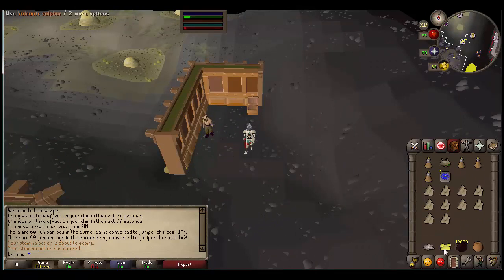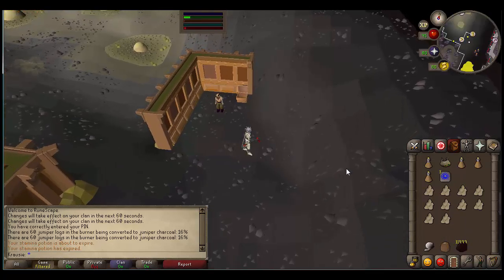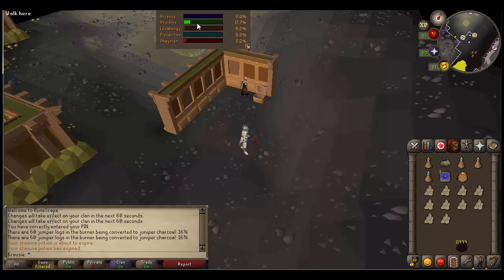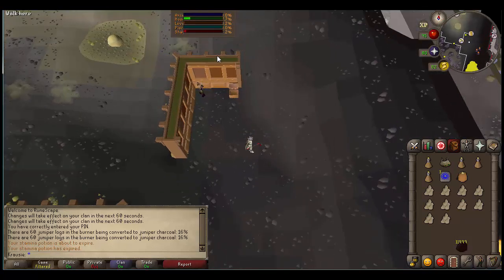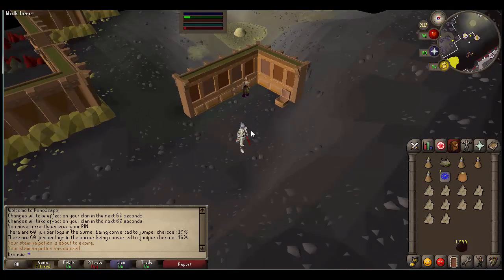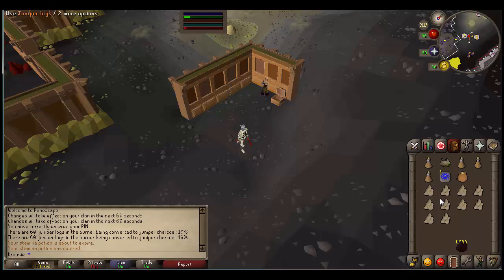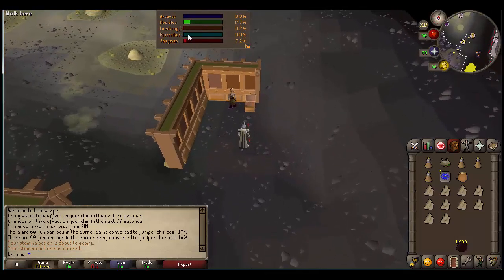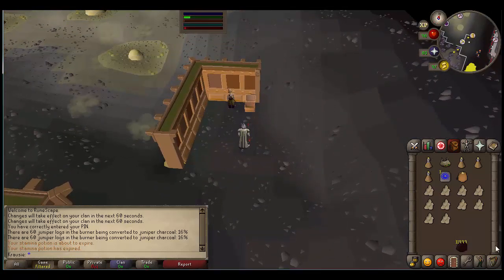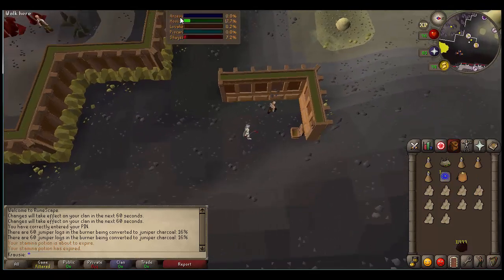Now let me show you how to make dynamite. At the bottom of my inventory you can see we have Saltpetre, volcanic sulfur, some juniper charcoal, and a pot. You're going to put it together and you'll get a dynamite pot, then add a ball of wool to your dynamite pot and you will make dynamite — gaining another 0.1% favor in House Lovakengj. You'll need around 500 dynamite for 100% favor, so it's really not that much, especially when you can buy the Saltpetre and just mine the volcanic sulfur.